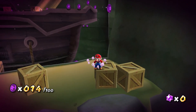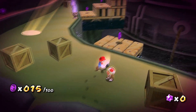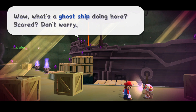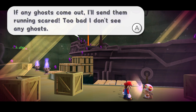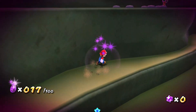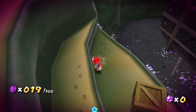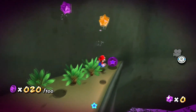That should be all the coins down there — I remember that all too well from when I first played this version of Mario Galaxy. What do you have to say, Captain Toad? 'Wow, what's a ghost ship doing here? Scared? Don't worry, I'll protect you. If any ghosts come out, I'll send them running scared. Too bad I don't see any ghosts.' There's a pickaxe Toad up there, and I know there are some purple coins up here.